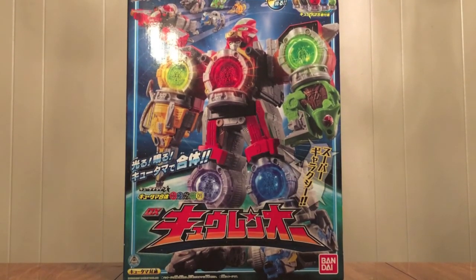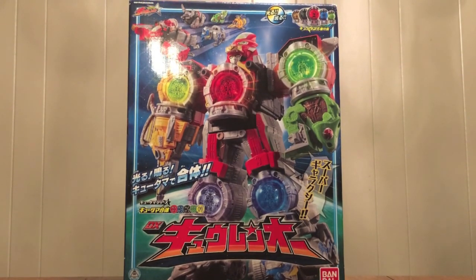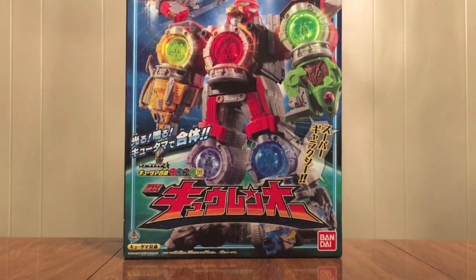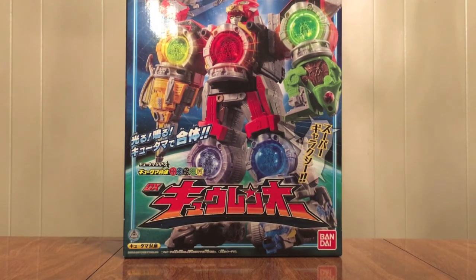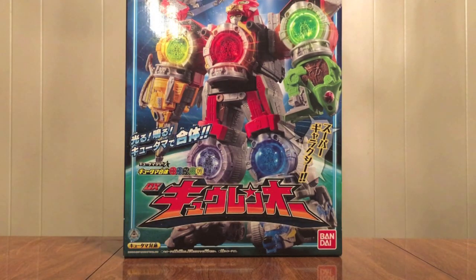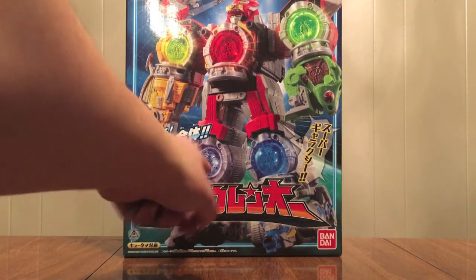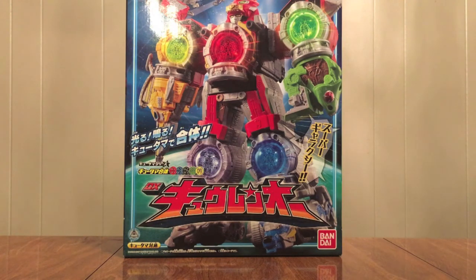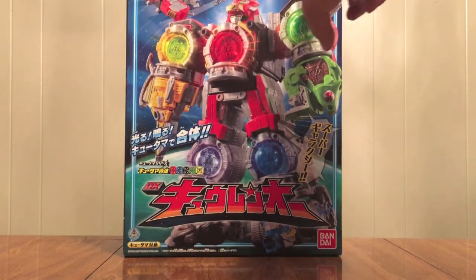Hello YouTube, Jet of Mine 2005 here with a review of the Uchu Sentai Q-Ranger Q-Tamagatai 13579 DX Q-Reno. Q-Reno is our main robot, our big robot combination that starts us off. It's called 13579 because it comes with the Q-Voyagers for the Q-Rangers whose numbers are 1, 3, 5, 7, and 9 — red, blue, black, green, and yellow — all of our odd numbers.